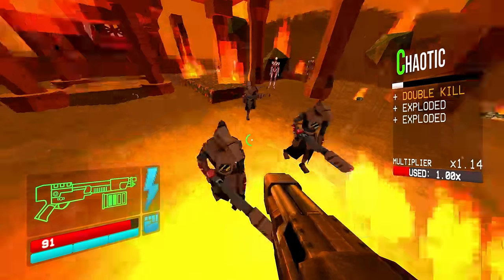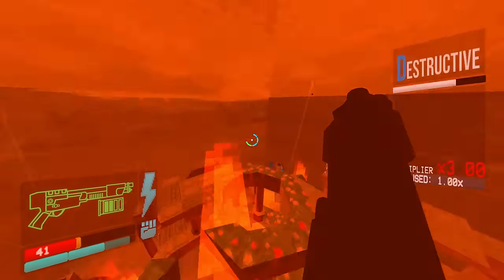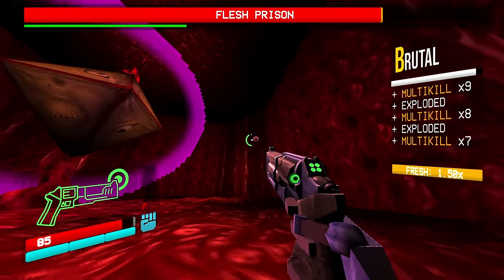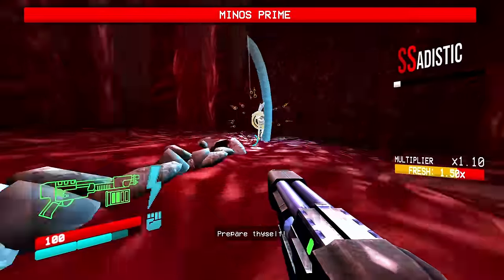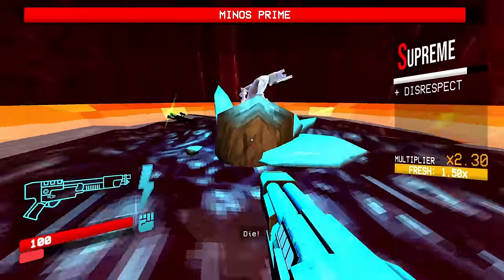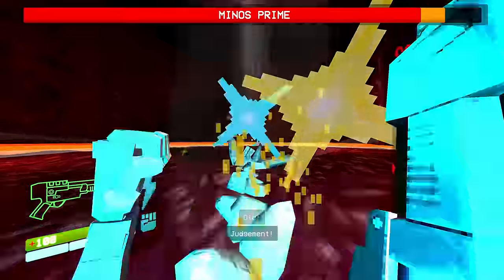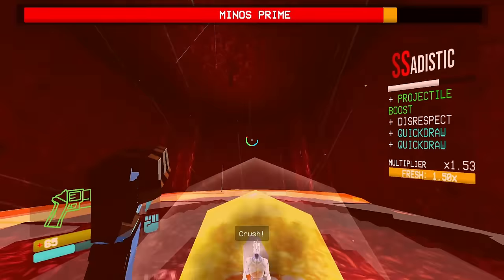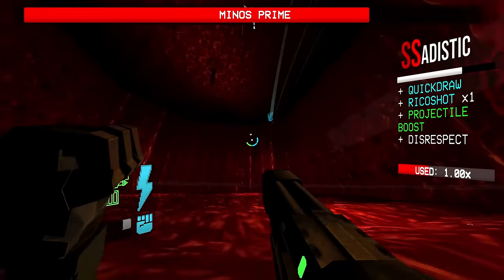You can move with the shotguns, spam with the shotguns, clear entire rooms with the shotgun, and it does very well against bosses. In theory it does everything better than the pistol, especially at mid to close range, where most of the game takes place. Shotgun punching makes precise explosive damage super easy, so what use does the pistol really have?